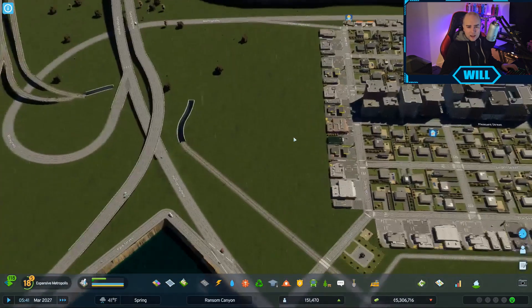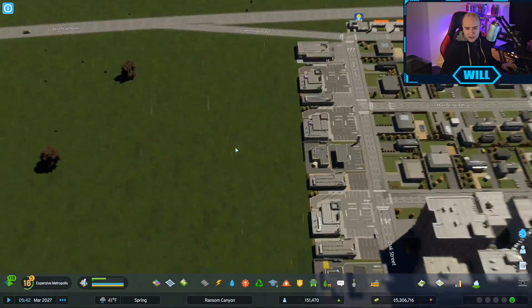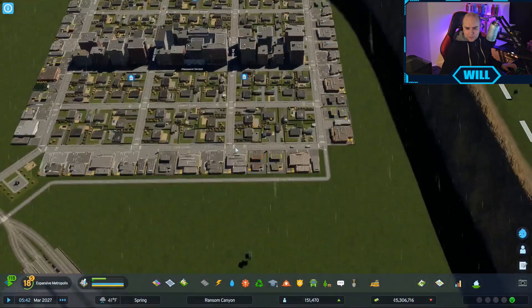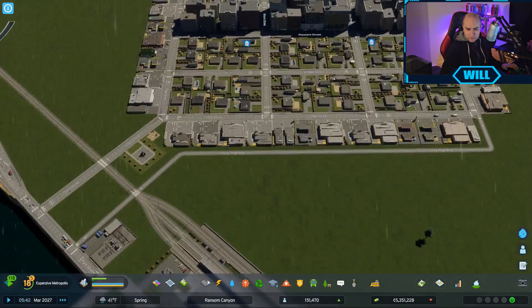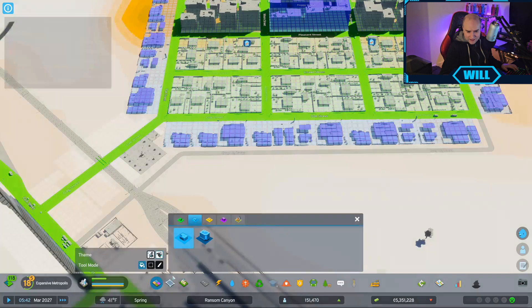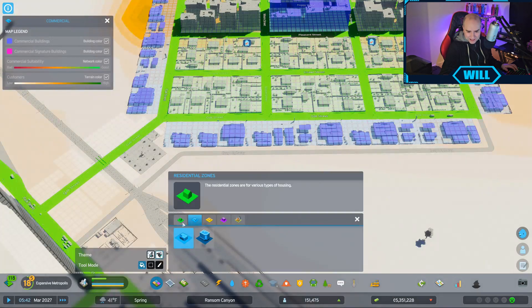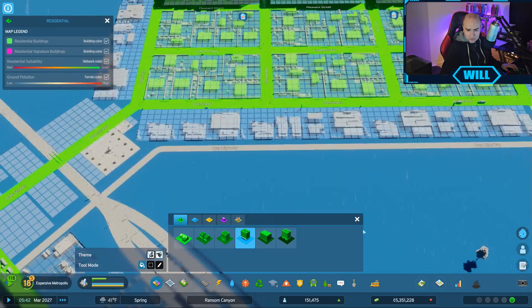I've actually added some in and I'm starting to make the port look very interesting. We do think we need to get some more people in here, and for some reason we still have high rent. We're going to put some low rent houses in here.